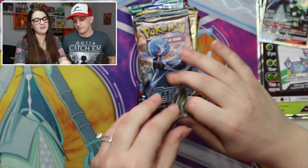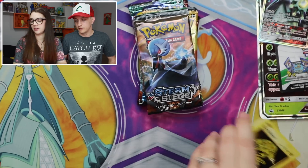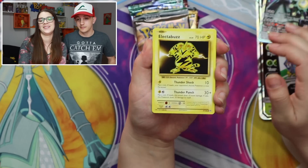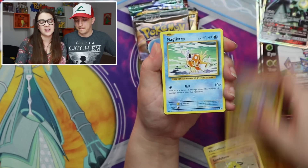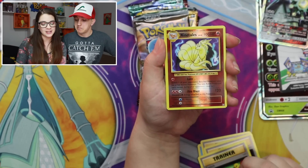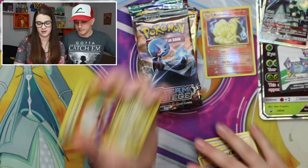Jumping right in — I love me some Raichu, so I just assumed I'd be opening it. Electabuzz, Vulpix, Sandshrew, Onix, Magikarp, Brozong, Maintenance, Switch, Holy trainer. Ninetales reverse, and Electrode. Sorry, I didn't bring you any luck there.